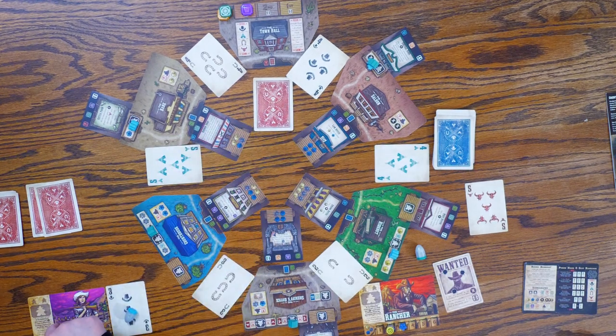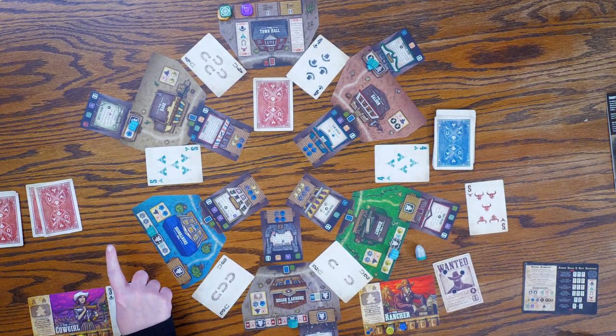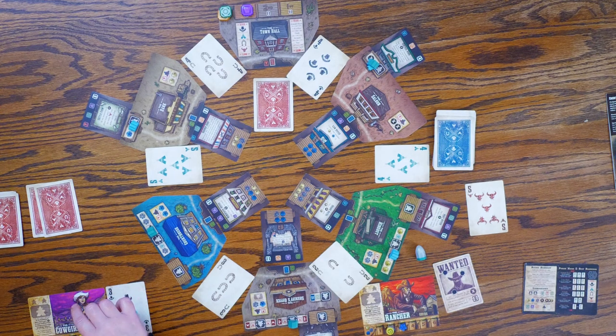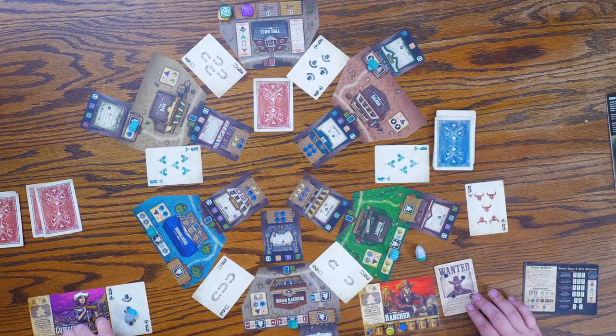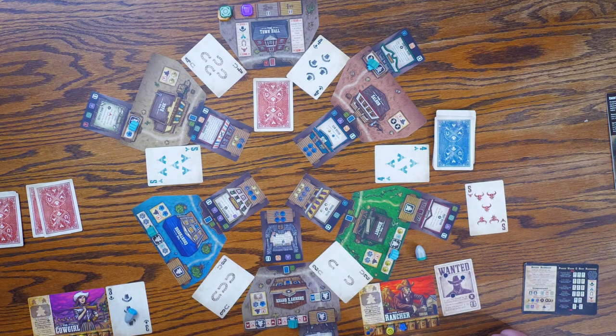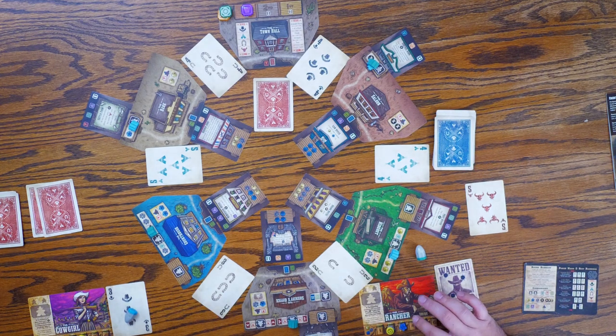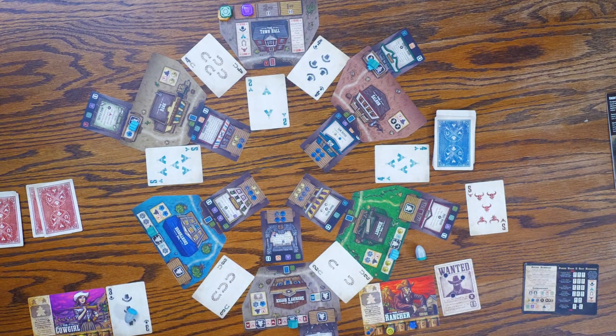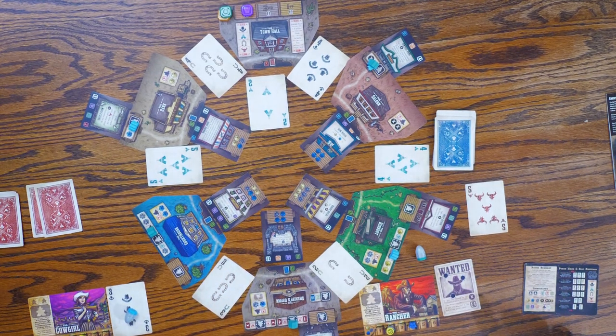I get two standing on porches — wait, no, just one because there's only one on a porch. It says for each standing posse token at a porch slot. So I just get one. One of any resource — I'm going to grab a law. And I do get one resource because of my rancher ability. I'm going to pick a force. So that's a two. We start here — there's nothing that activates at the first location. Then we go to the next one.